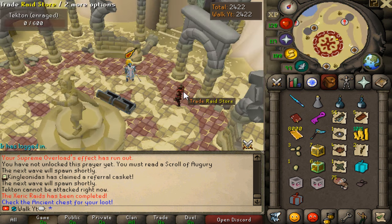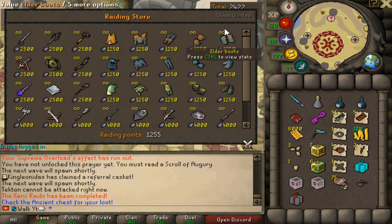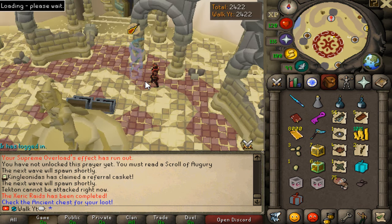Not too shabby. We're also going to be farming raid points per run, which you can spend on the shop as well. So raids is super, super OP as a money maker that you guys want to be focusing on. And then you want to go to the Chaotic Raid whenever you have higher raiding level.